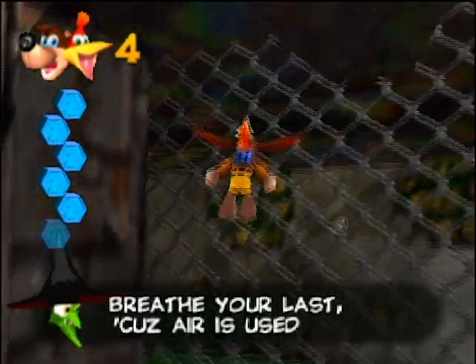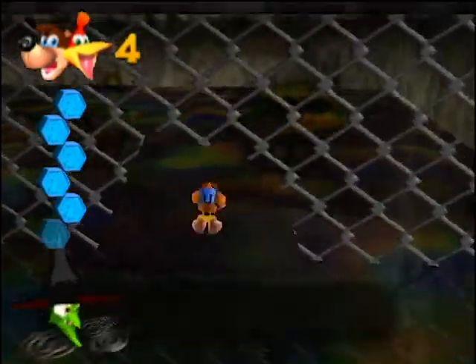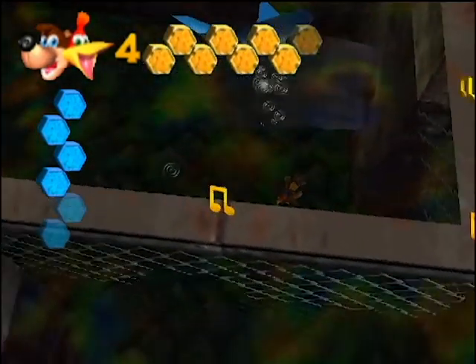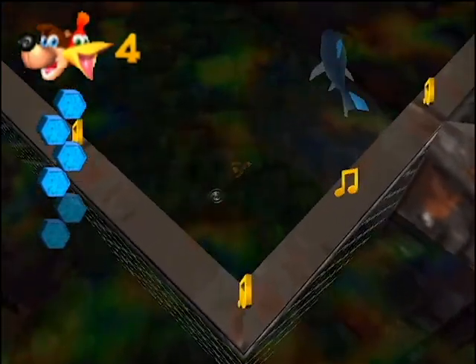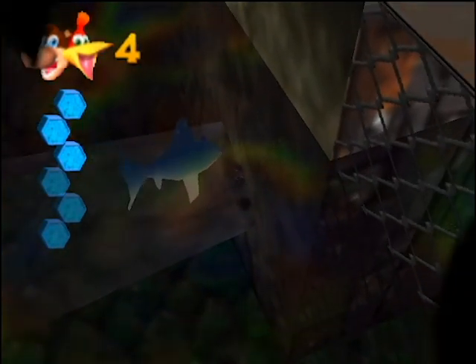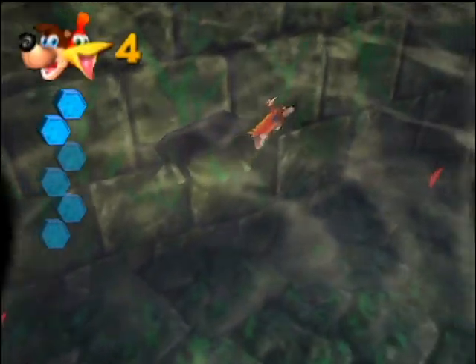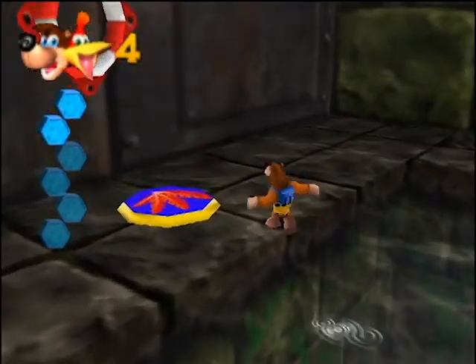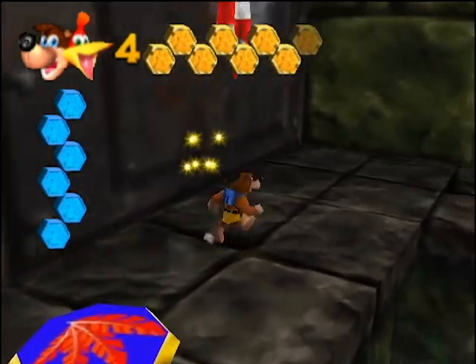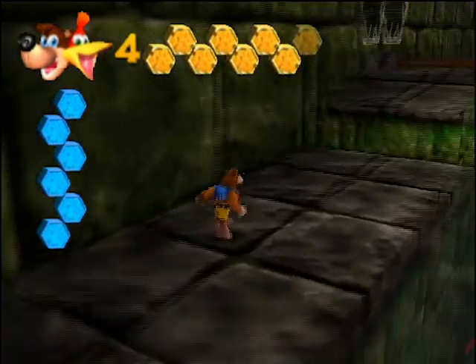The next thing we want to do is head over to this little area just over here. Heading into this particular area will spawn a familiar friend. Now we want to quickly head into this small room without dying. These guys are called Float Sams — they're annoying. Just one rat-tat-tat will take them out, but they're really annoying.